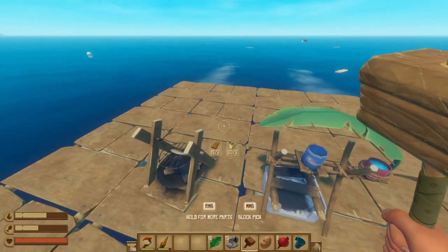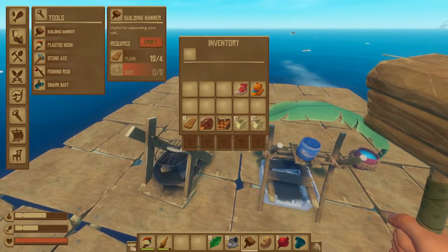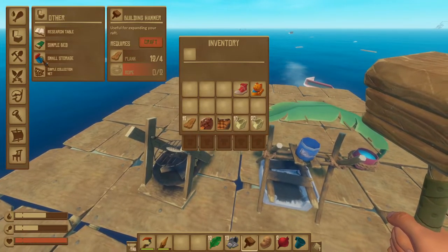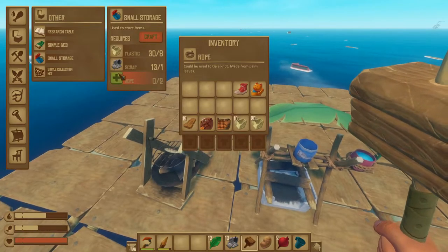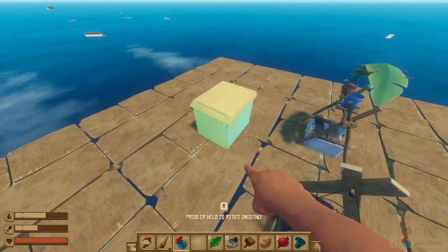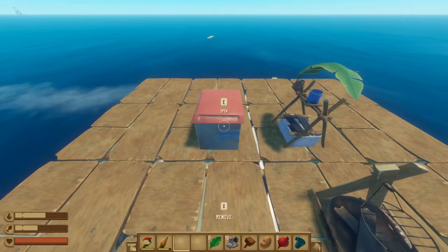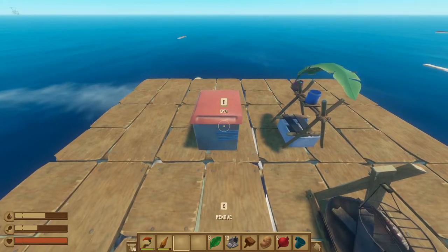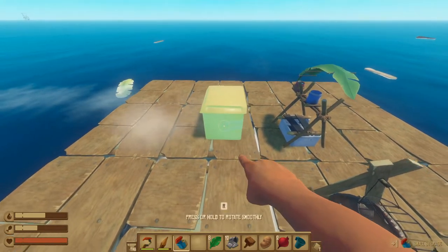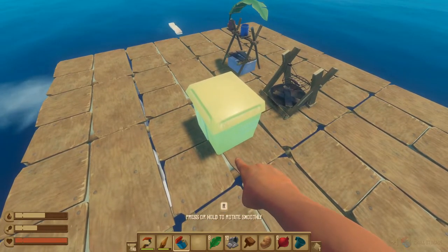The second option for building is anything in the crafting menu. If you build something like a small storage chest, you can place it down just like any kind of furniture and select where you want to place it. Anything placed down like this can be picked up by holding X, and this will allow you to pick up the item and replace it with no materials lost.